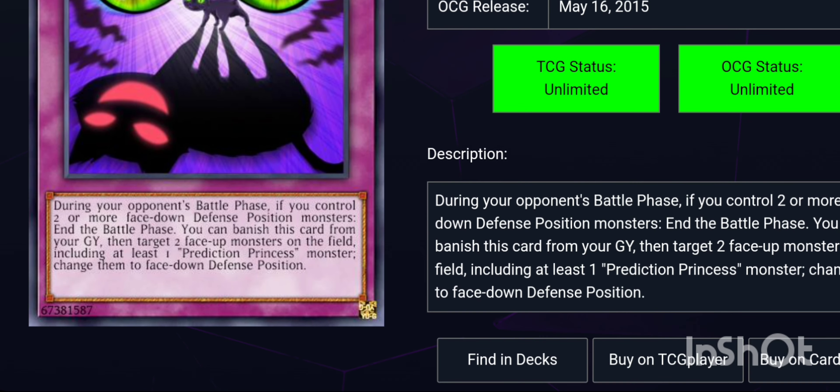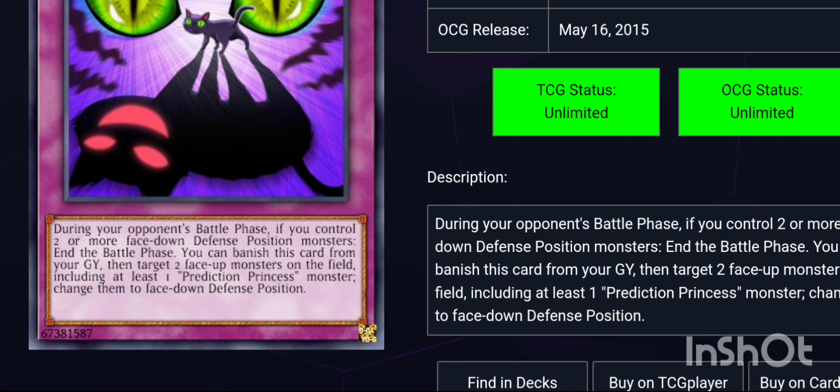The last card is Black Cat Apocalypse, a Normal Trap. During your opponent's battle phase — which is already a scary phrase, similar to Linear Equation Cannon — if you control two or more face-down defense position monsters, you can end the battle phase if your opponent tries to take out your defense position monsters. It also has another effect where you can banish this card from your graveyard, target two face-up monsters on the field including at least one Prediction Princess monster, and change them to face-down defense position. So you can put your opponent's monster and your own monster face-down.